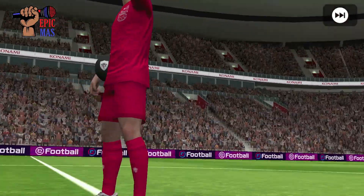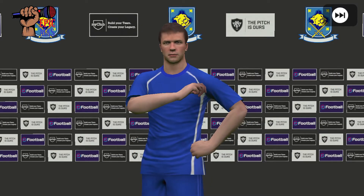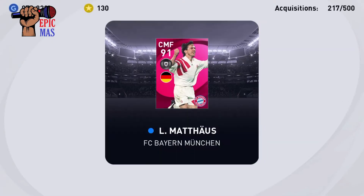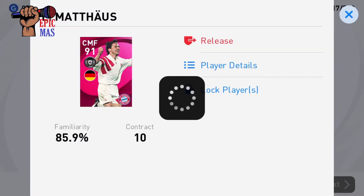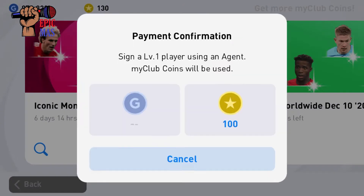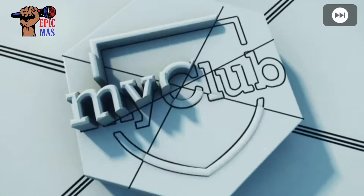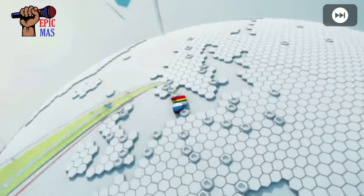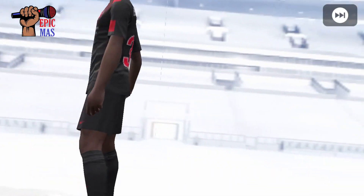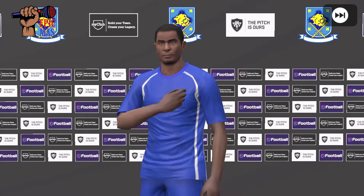Is that him? No, that is Mathaus. No no no — Konami finessed me again! All right, so if we can get an iconic in this last try that'd be amazing. We got Mathaus, which is not as good as Ronaldinho.